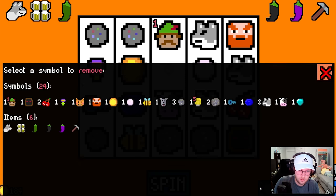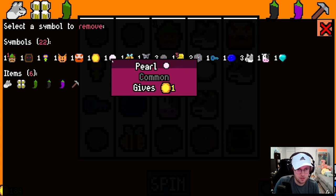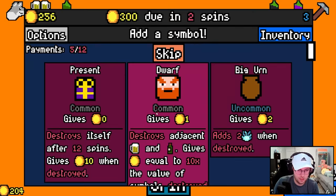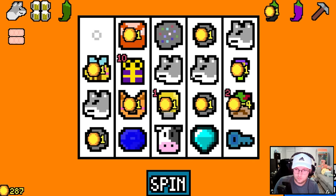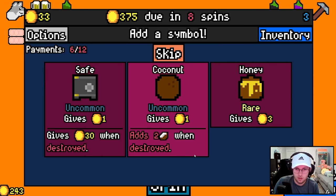None of these. Do I get rid of some stuff? Maybe some cherries? I think I'll keep everything else. I'll get rid of the pearl and the coin. How much do I need? 300. I think I'll be okay. I'll take the present. Item capsule. Safe. There's the honey. We still have the bee. Give me the honey.